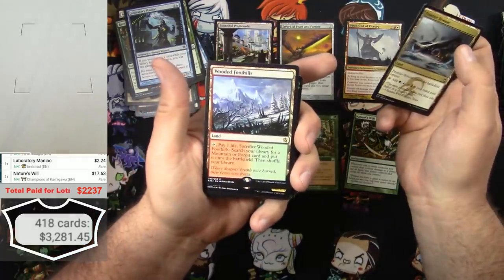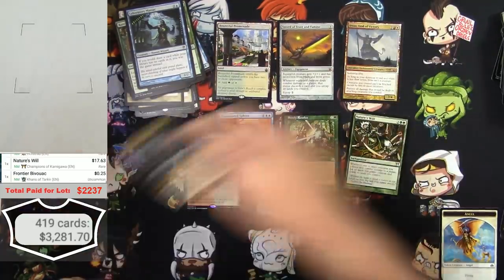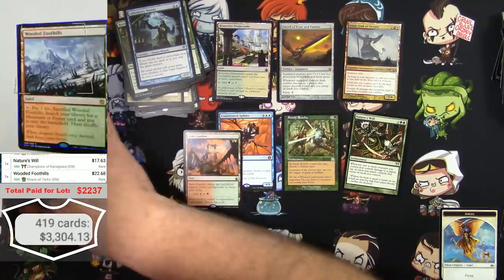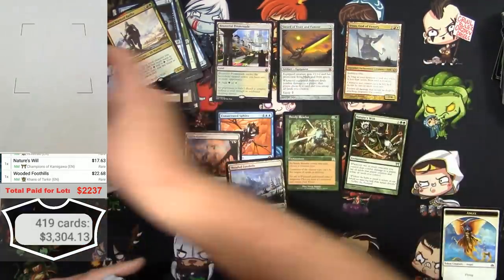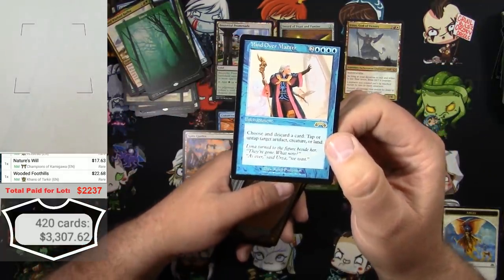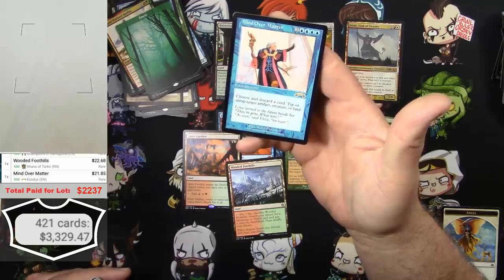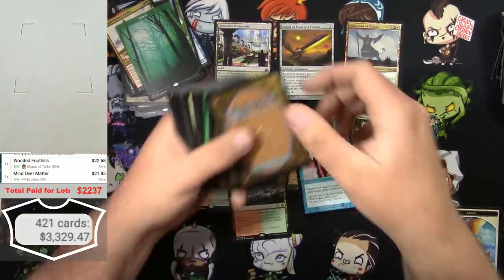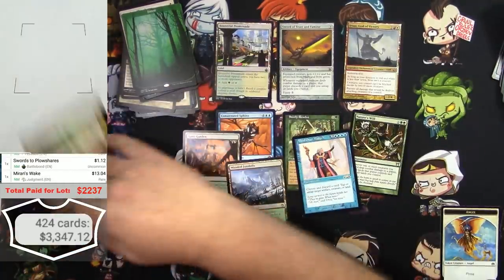How much is a Wooded Foothills? Please tell me there's a bunch of fetch lands right here. Frontier Bivouac is nothing. Wooded Foothills and a Grand Warlord Radha - $22 for the foothills. A full-art Forest, cool - and a Mind Over Matter, cool. I believe that's a reserve list card, probably see it in some goofy deck. Choosing discard a card, tap or untap target artifact, creature, or land - costs a million. Murkwater's Awake - $13, good.